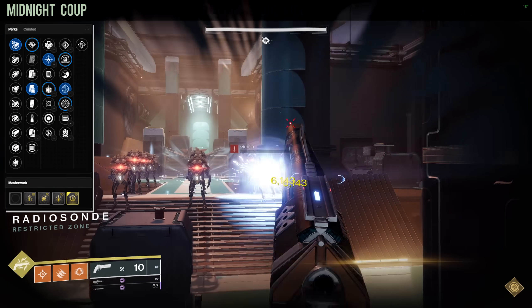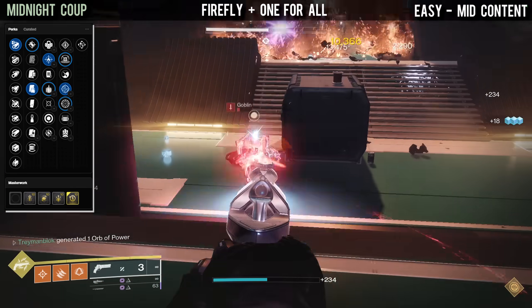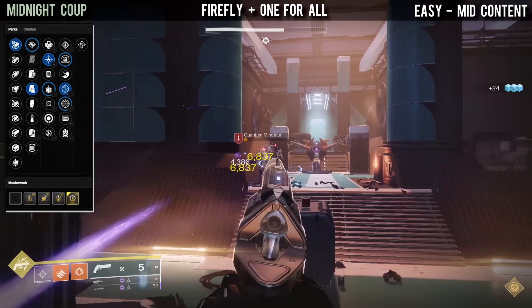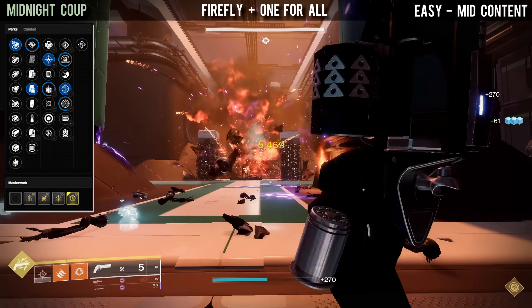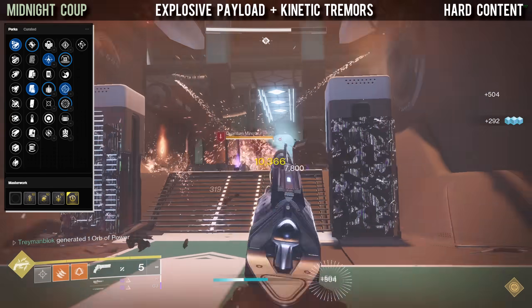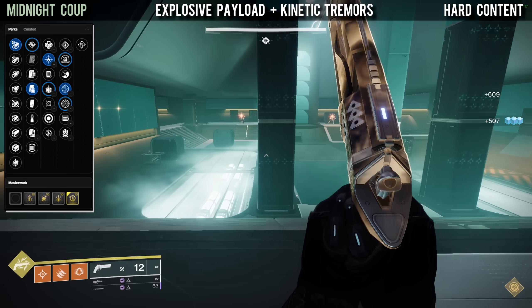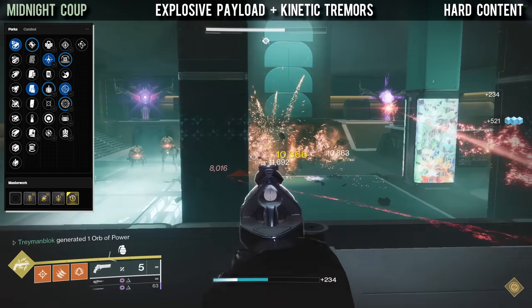For easy to mid content there's Firefly with One for All — a very popular combination because Firefly explosions will proc One for All, and One for All will increase Firefly's explosion, so the synergy between those two is top tier. The final god roll is designed specifically for hard content such as Grandmasters: Explosive Payload and Kinetic Tremors. Both perks allow you to deal with tough enemies from a distance very effectively. Note that the extra damage instance from Explosive Payload unfortunately doesn't count towards activating Kinetic Tremors — if it did, this would be absolutely S-tier.